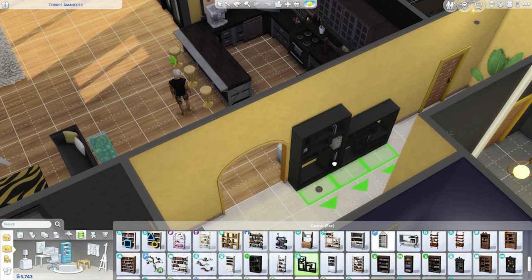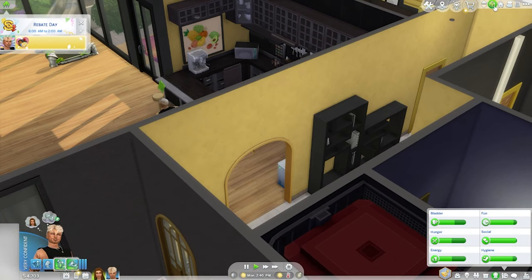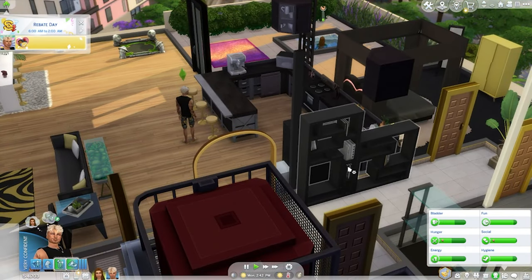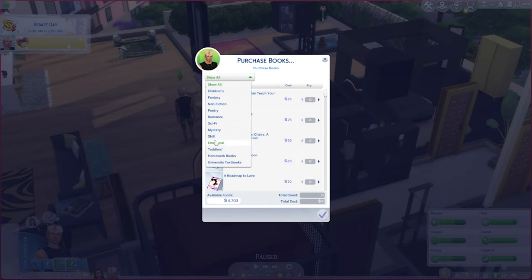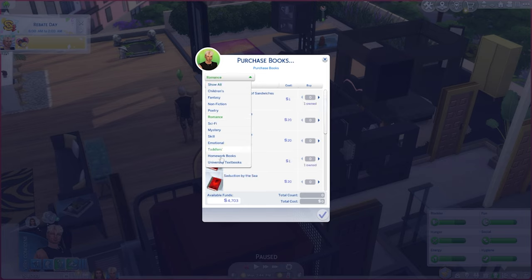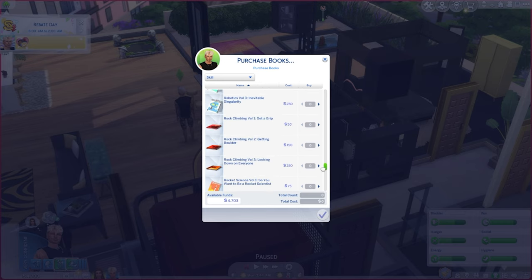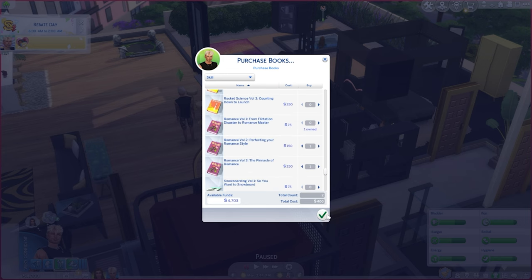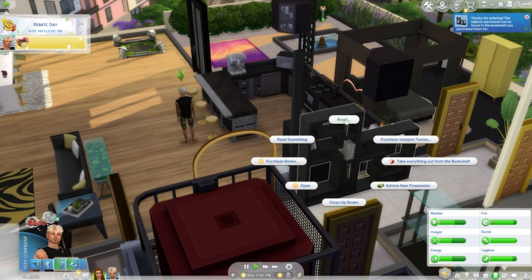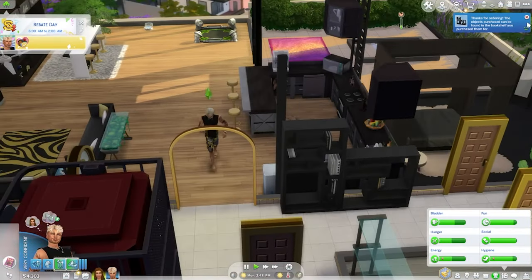Of course he's got that taken care of because his whole house changed. Let's get a bookshelf. We'll do skill and scroll all the way down to R for romance. Get those. Come over here and read - reel her in. Now we'll do romance volume two.